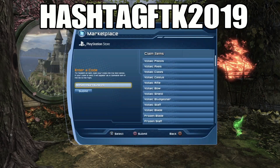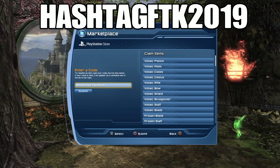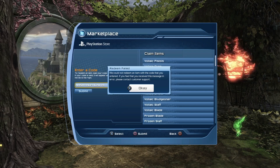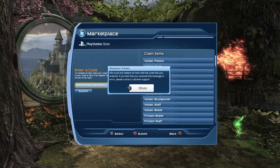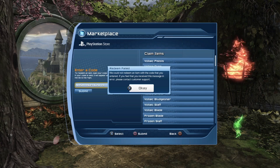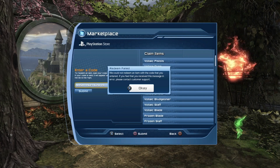The next code is Hashtag FTK 2019, all one word. This one didn't work for me, but I've seen it work for other people and it gives you a couple of items such as the Glimmer Wings back style. I'm not sure why it's not working on mine — maybe it's deactivated.